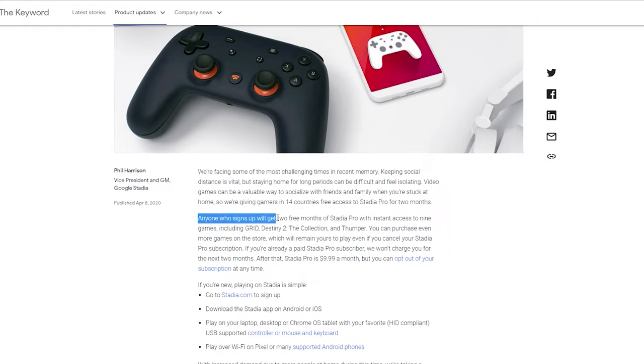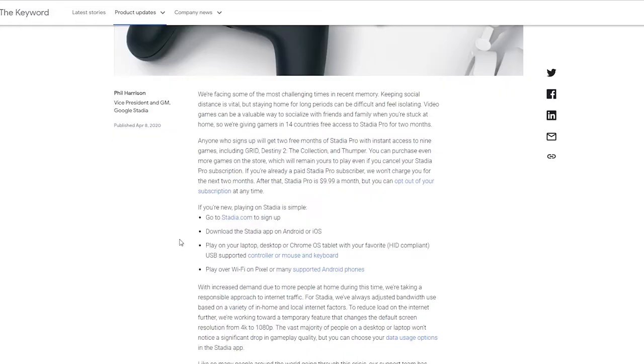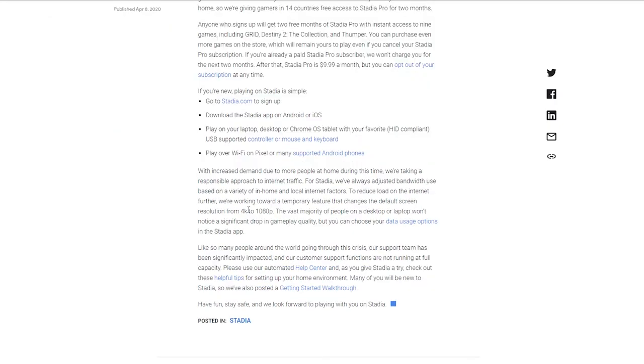Google is giving gamers in 14 countries free access to Stadia Pro for two months. Anyone who signs up will get two to three months of Stadia Pro with instant access to nine games, including Grid, Destiny 2: The Collection, and Thumper. You can purchase additional games in the store, which remain yours even if you cancel your subscription. However, if you're not within one of those 14 countries, you won't be able to access Stadia Pro at all. The article also states that to reduce internet load, Google is temporarily changing the default screen resolution from 4K to 1080p.